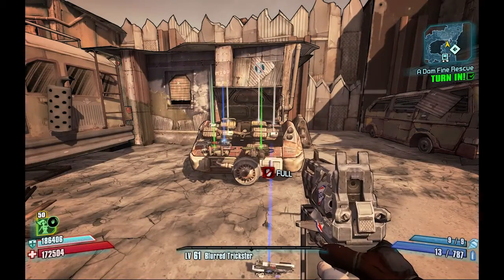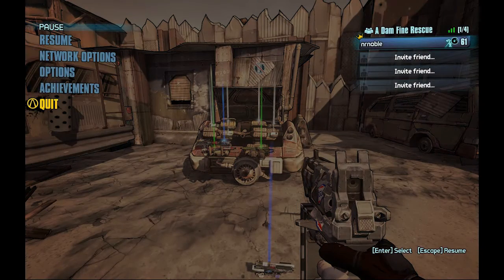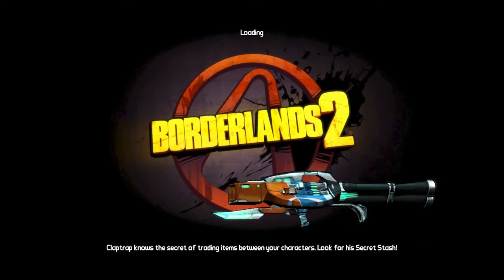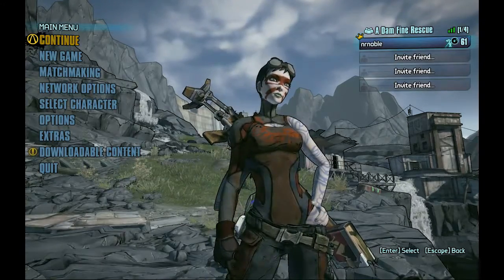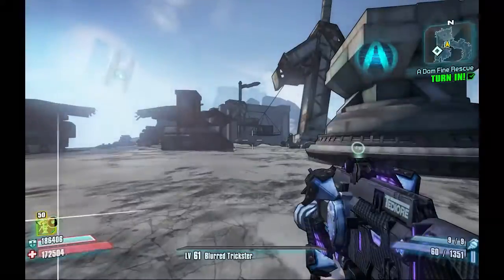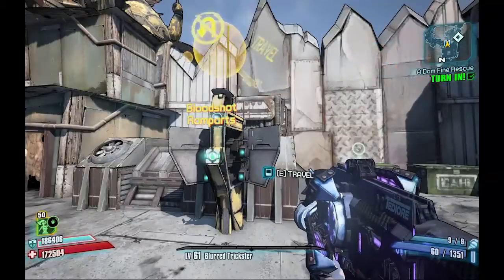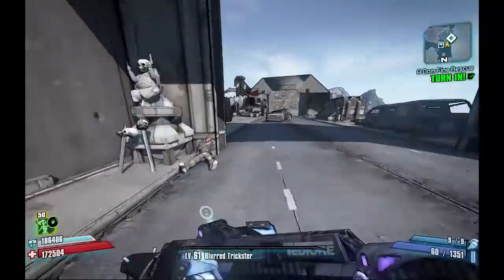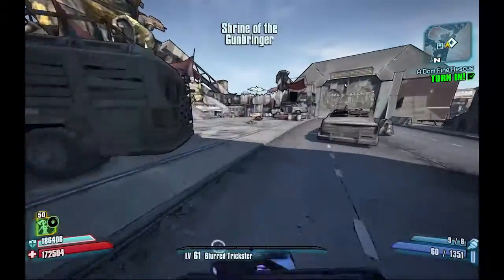All you have to do is then exit, saving and quitting, then continue with the game again. You're now back here at Bloodshot Ramparts and you can just do this over and over again as many times as you want to farm this particular chest.